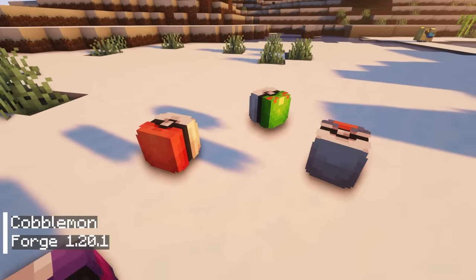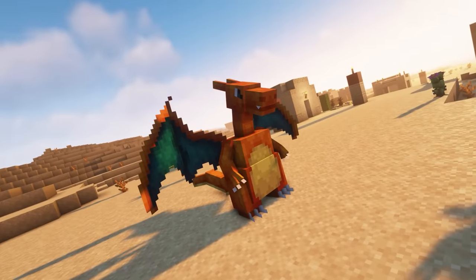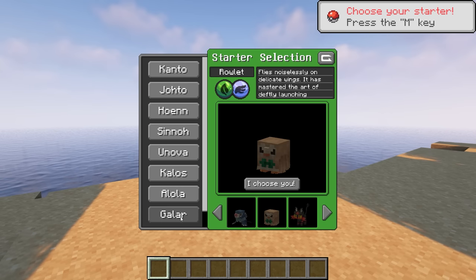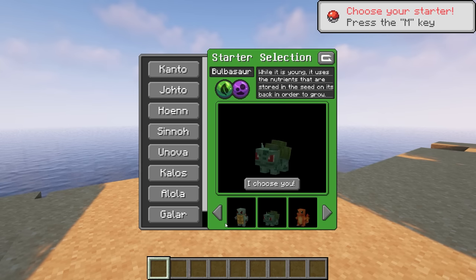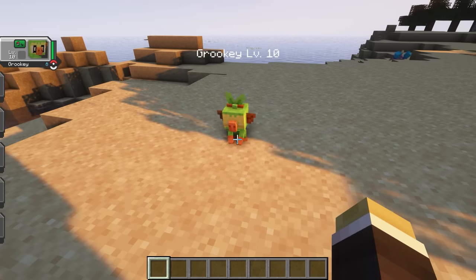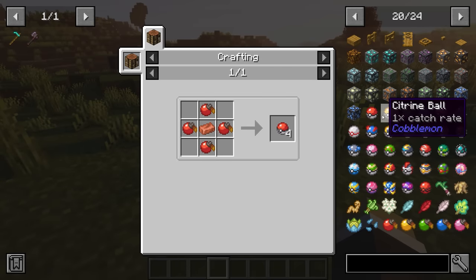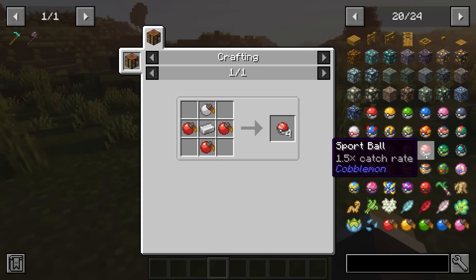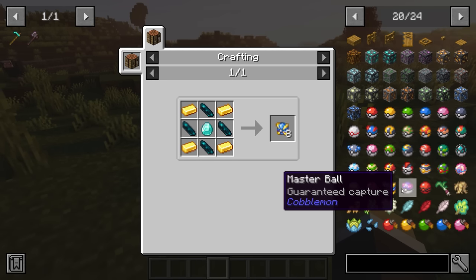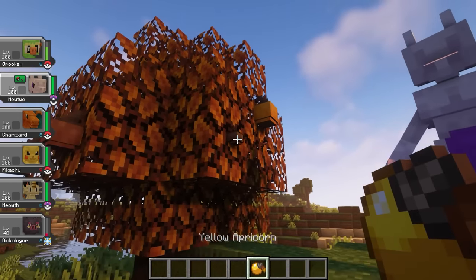Cobblemon is the sixth mod in the video, based on the popular anime Pokemon. It allows Minecraft players to experience the world of Pokemon, with pixelated shapes different from other mods. The gameplay is simple — upon entering the game, you will receive one of 24 starting Pokemon. As my channel is named Monkey, I will choose Grookey as my Pokemon. After selecting your Pokemon, it will appear on the left side of the screen and you can summon it to watch or battle other Pokemon. Each type of Pokeball requires a different recipe, and the more difficult the recipe, the higher the success rate will be. However, the red Pokeball remains an irreplaceable symbol. Some trees in the game will yield Apricorn, a common ingredient used in creating Pokeballs.